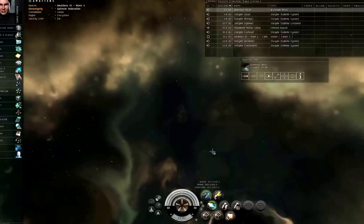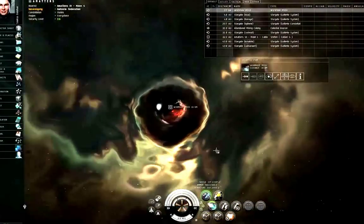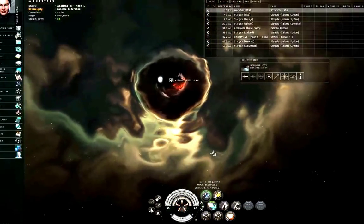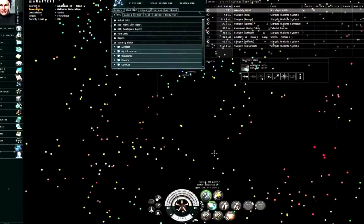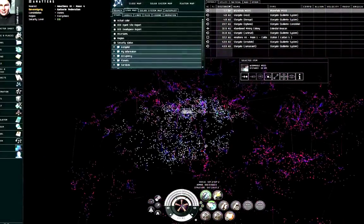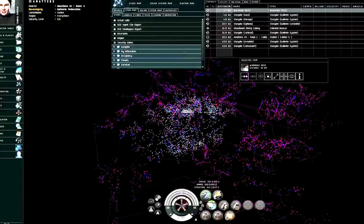Hello, I'm Seamus Dunahoo of EVE University and this is an introduction to Wormholes. During your early career in EVE Online, you're not likely to be interacting with Wormholes very much. If we go to the star map, you'll mostly be in known space and you can pull up a map of known space. This shows all the various solar systems in known space.